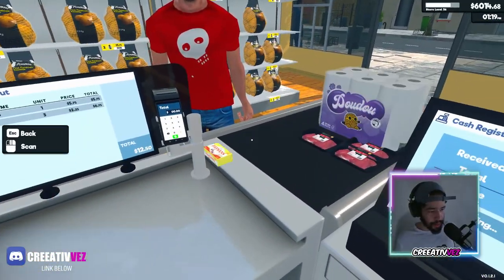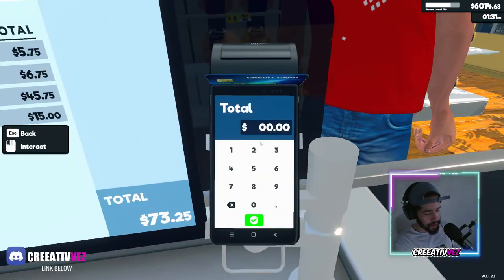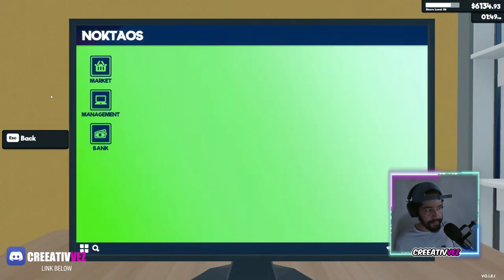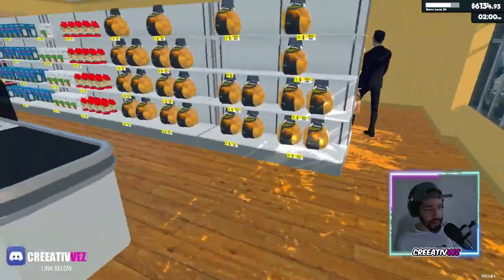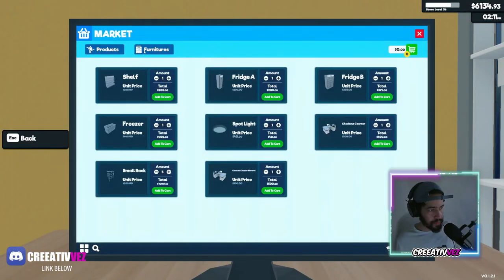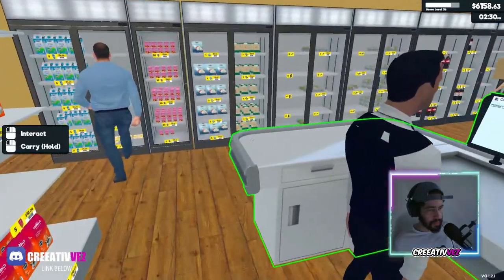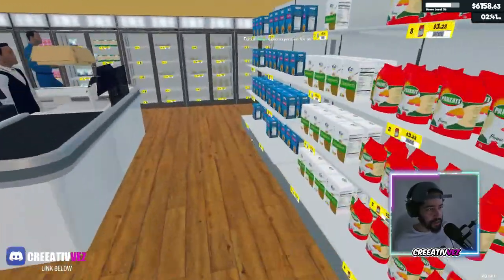Oh yes, I forgot about the butter — we need butter. 73, 25. Are we ready? Can we employ another cashier? Four more customers and we can hire Johnny number three. Butter is right over here. Eggs, cheese — they love the cheese! Cheese, eggs, water.